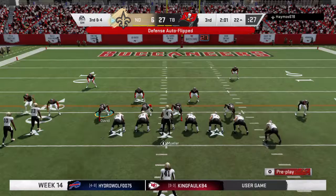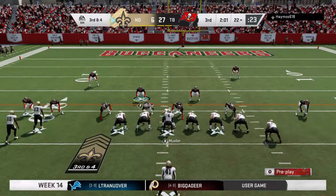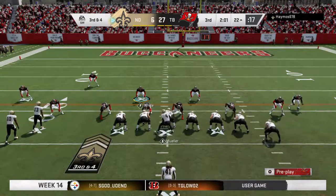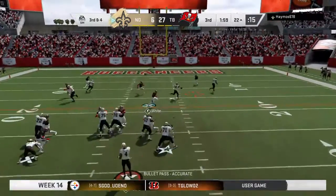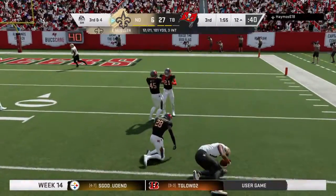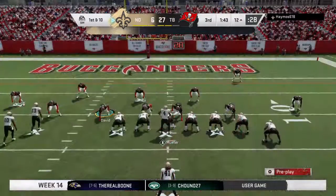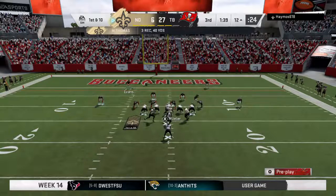This offense in desperate need of a conversion as they come up on third down. Looking to throw — Mulder — open man is Michael Thomas. Down inside the 15, shy of the 10. And a quick slam gets exactly 10 — by the nose of the football, they've got a first down.